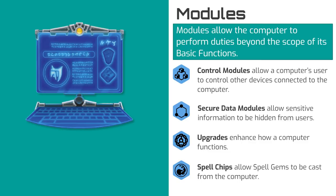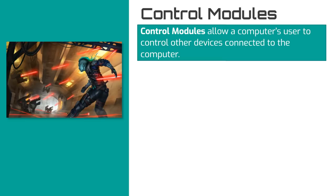Control modules allow the computer's user to operate another device that is connected in some manner to the computer. Any device that can be controlled with a computer's basic functions does not need a special control module of its own. But you do need a control module to operate more complex devices like a spy drone, cameras, or a weapon turret.